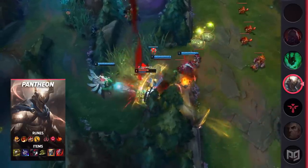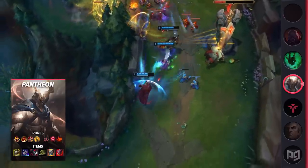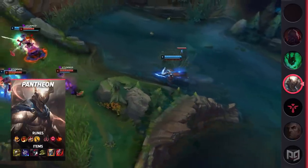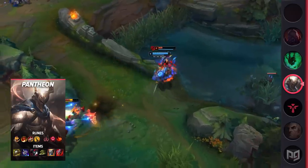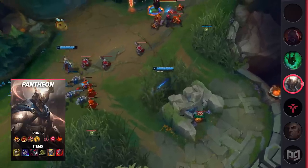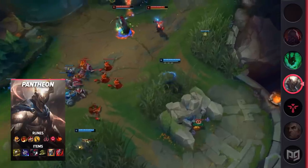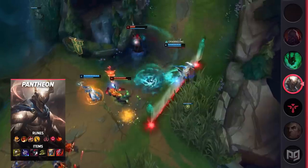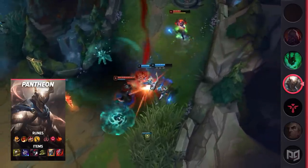Past level 6, Pantheon support can also roam to solo lanes for surprise ganks or chaotic dives. Just like in solo lanes, Pantheon support commands a lot of respect during the laning phase — he'll stun you and deal a huge amount of damage if you misposition even slightly. For runes: Conqueror, Presence of Mind, Legend Tenacity, Coup de Grace, Zombie Ward, and Relentless Hunter. For items: Pauldrons of Whiterock, Umbral Glaive, Black Cleaver, Ninja Tabi, Gargoyle Stoneplate, and Sterak's Gage.